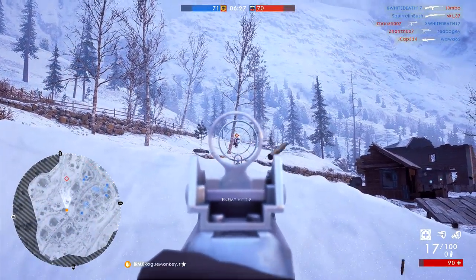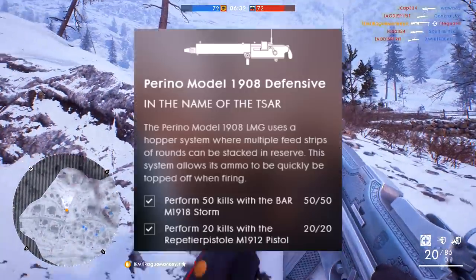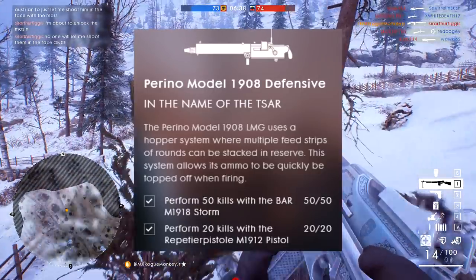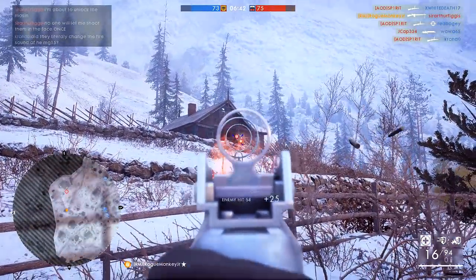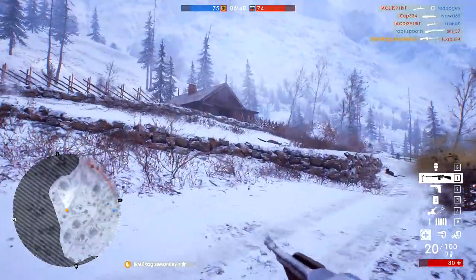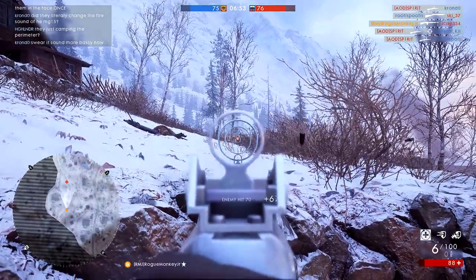Moving on to the next weapon — the Perino 1908 Defensive. This assignment requires you to get 50 kills with the BAR M1918 Storm and perform 20 kills with the Repeater Pistol M1912. The quickest way to do this is to go into a very small game mode focused on killing people — basically Domination, TDM, or even War Pigeons if you can find a match. Just equip the BAR, equip the pistol, and go to town.